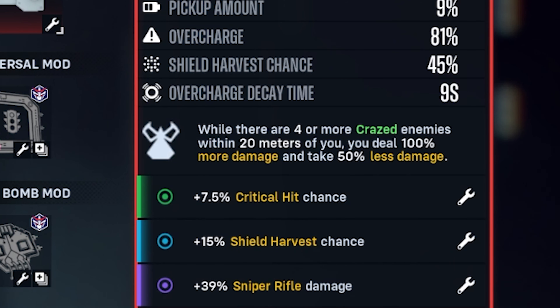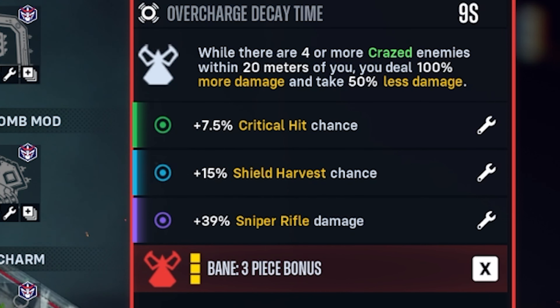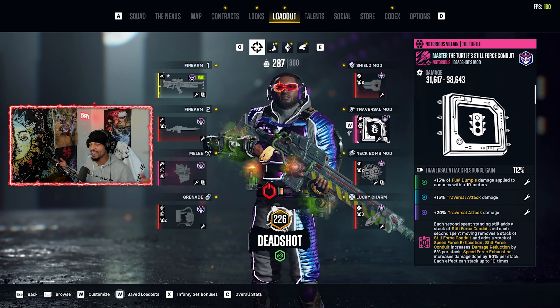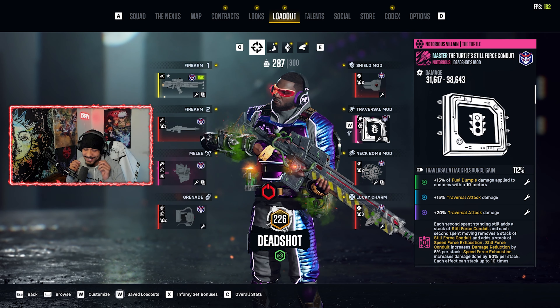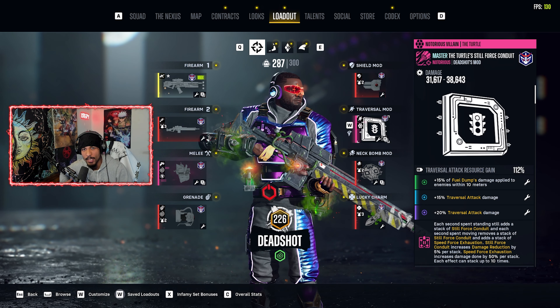Moving on to the shield, we got the Master Unbreakable. While there are four or more crazed enemies within 20 meters of you, you deal 100% more damage and take 50% less damage. I got critical hit chance, shield harvest chance, and sniper rifle damage rolled on here. Moving on to the traversal mod — let me just say this thing has put us on its back.